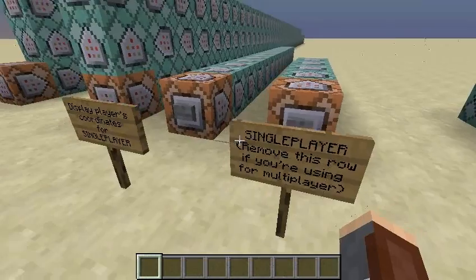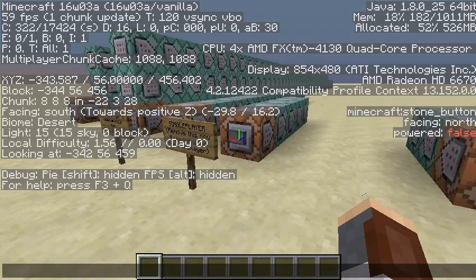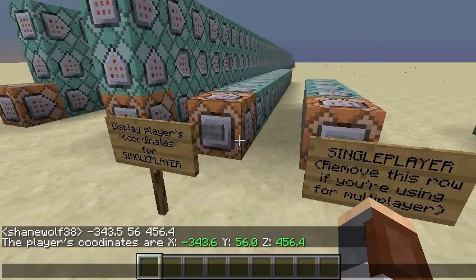To grab a player's coordinates for single player, we can press this button. You can see my coordinates right now are 343.556 and 456.4. And if we go over here, you can press this, and it will actually display those coordinates. You can see it is accurate up to one decimal place. With the negative, it's kind of to the 0.6 — that's actually because it was closer to 0.6 than it was to 0.5, so it just rounded technically down.